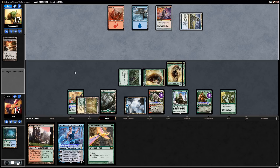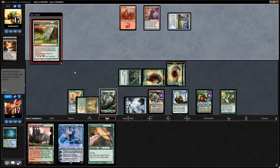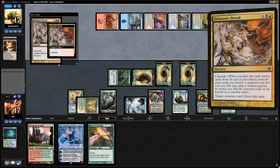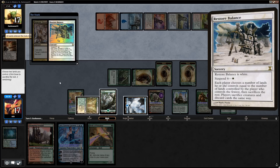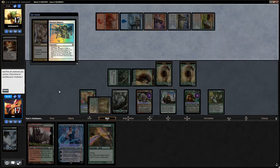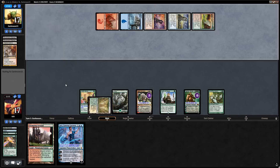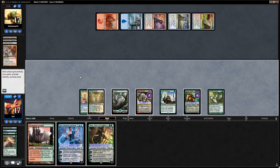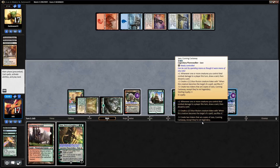Opponent casts Demonic Dread cascading into Restore Balance. We have to sacrifice lands and creatures; we keep Temple Garden and Forest, sacrifice the Island, lose all creatures, discard Birds of Paradise, but keep Jace, Cunning Castaway. Opponent surprisingly doesn't sacrifice their lands to the Gargadon. Nissa, Voice of Zendikar is not bad, but here we just go off with Jace — we make mana and play Jace, ultimating with Doubling Season to start making multiple Jace token copies.